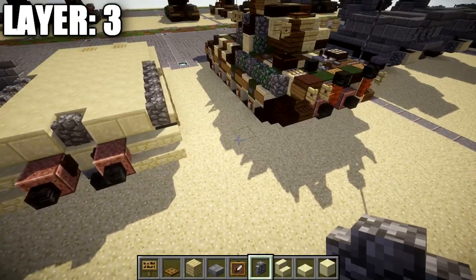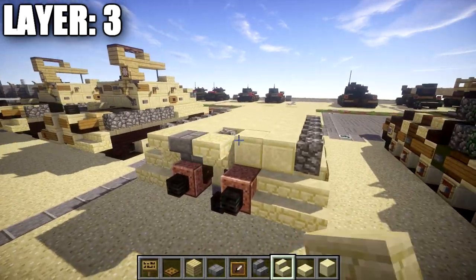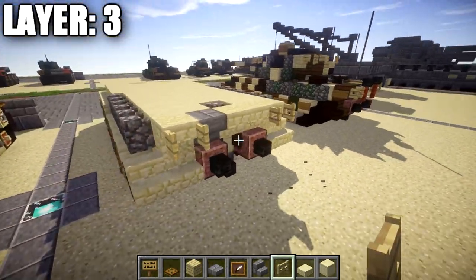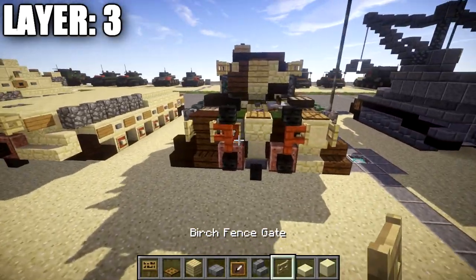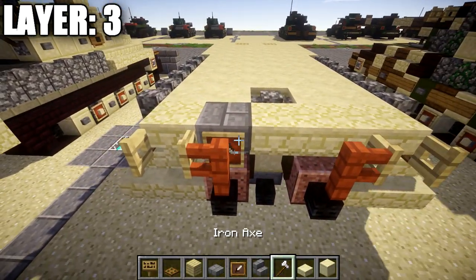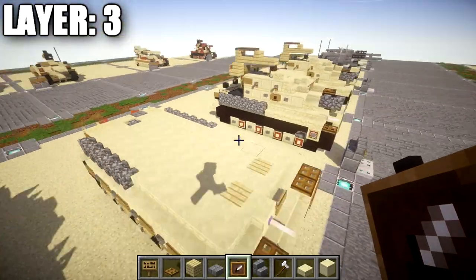For the back section, place eight sandstone upside-down stairs coming off the smooth sandstone block. On the left side place a stone brick upside-down stair. In the middle place a sandstone stair, then one and two more out to the side for a row of three. Grab a birch wood fence gate, place it on both ends coming off the sandstone upside-down stair — opened up — and place a wooden sign on the side of the stair on both sides. In the middle space place an acacia wood fence post coming up from the wither skeleton skull on both sides. Add an item frame on the stone brick stair and place an iron tool in it for back detail. That wraps up layer three.